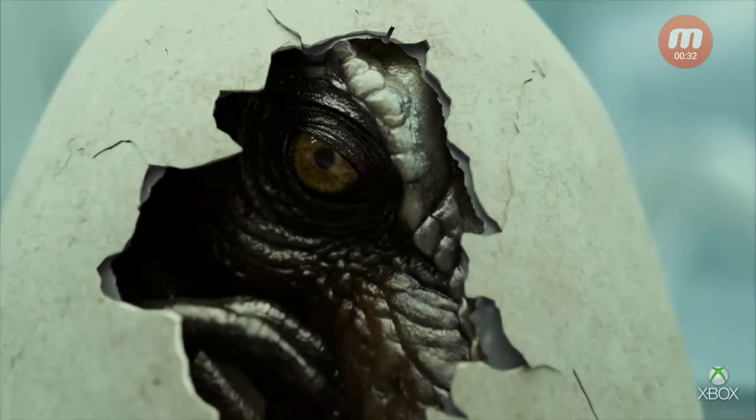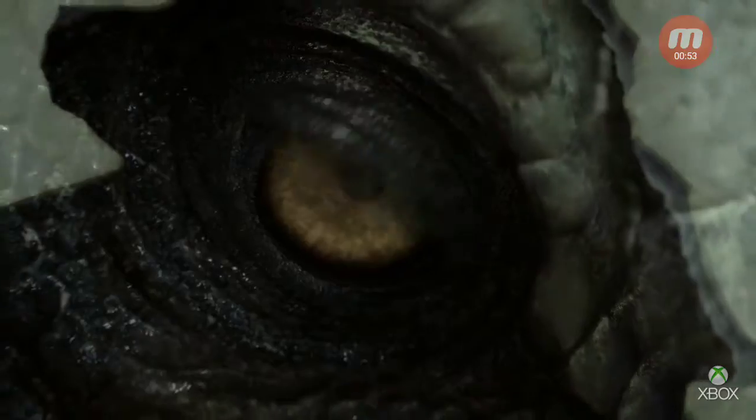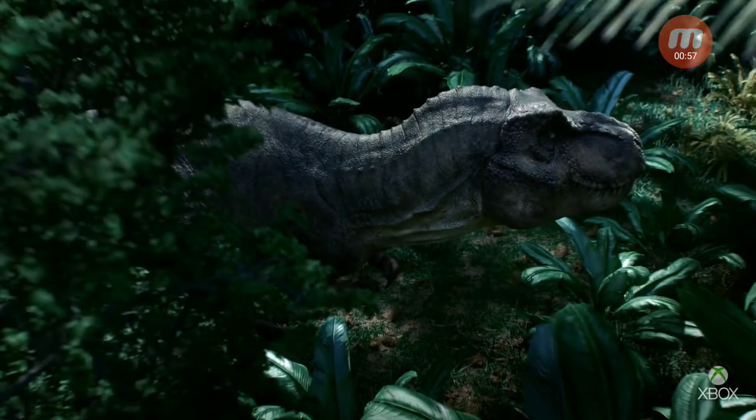Straight off the bat there are a lot of similarities between this and the film, which obviously is what it's trying to do. This scene involving the T-Rex hatching from the egg is very similar — in fact it's pretty much the exact same thing as when the audience first sees the Indominus Rex in Jurassic World, where it hatches from its egg and you can see its eye opening. Before I continue, I just have to say how good the graphics in this game look — the T-Rex looks like something straight out of the films.